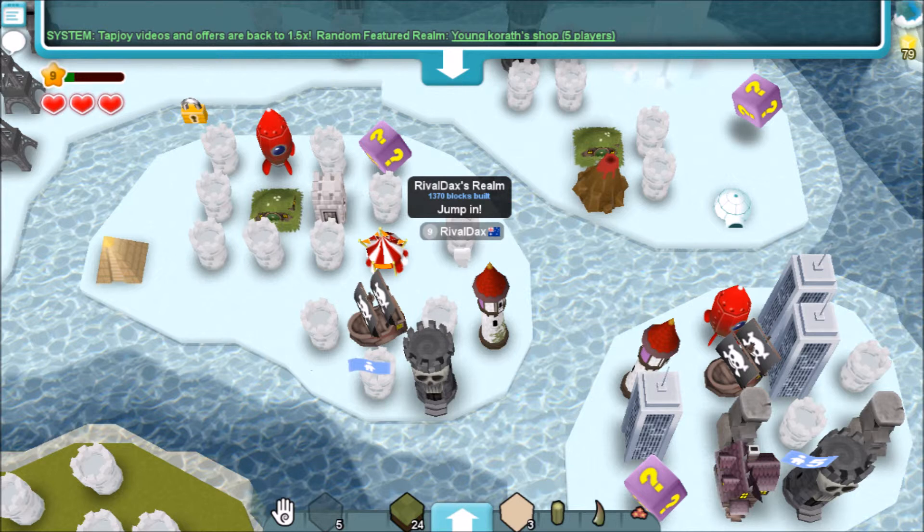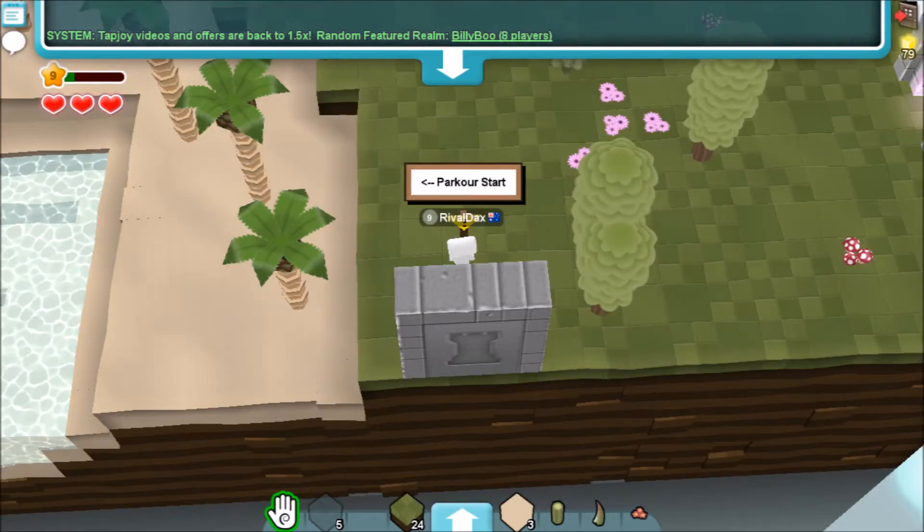capital R, capital D, no spaces — you should find my realm, and there it is.